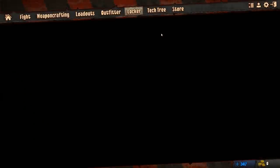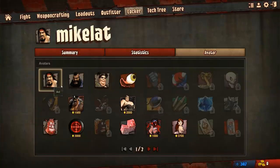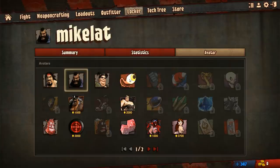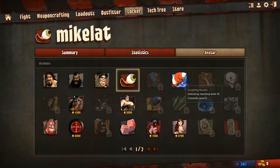You also have a level progression system and avatars you can unlock — these cost money or you get them at level milestones. So you get them some of the time. It's pretty interesting stuff what you can do with this.